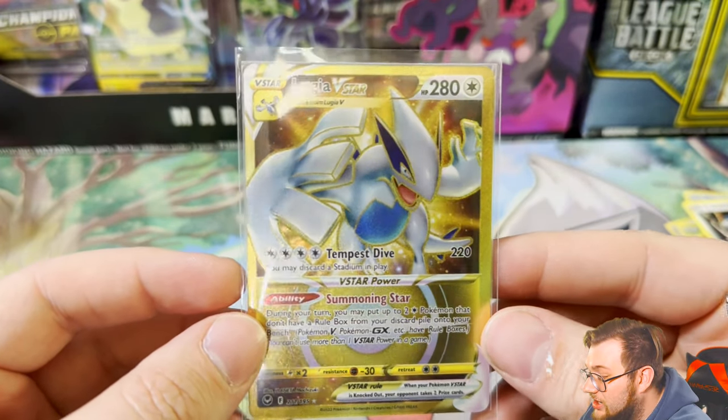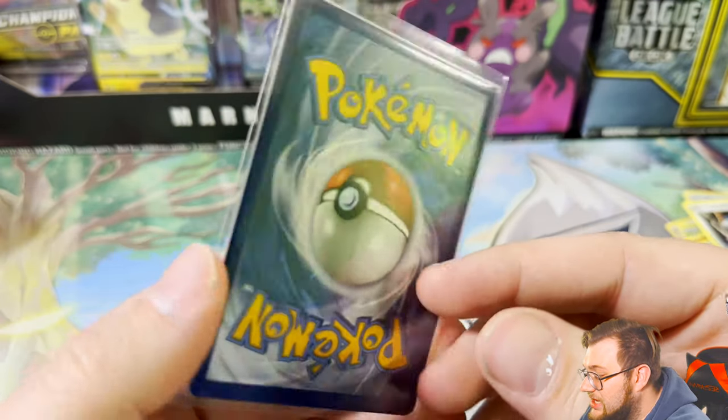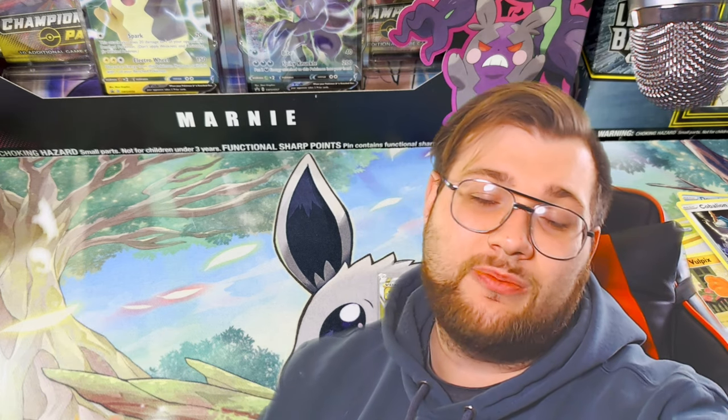We got a hollow in our last pack, which definitely doesn't beat the Gold Lugia V-star — but hey, we hit a golden V-star even with that terrible centering. I'll take it. Hope you enjoyed the video — slap that thumbs up, share with your friends and family, and leave a comment telling me your favorite pull. I'm assuming it's the Gold Lugia V-star. Thank you so much, love you guys, God bless, have a good one.